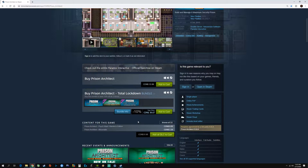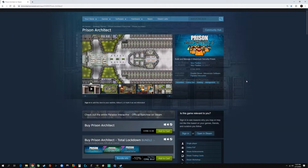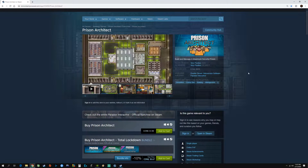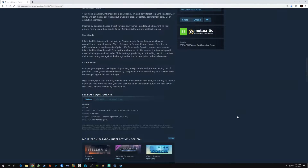There are a couple of pieces of DLC available if you're interested. The game is about building and managing a maximum security prison — that's pretty much the run of it. As for system requirements, pretty much any computer will run this. You need six gigs of RAM, 400 megabytes of hard drive space, and anything from Windows XP up will run it.